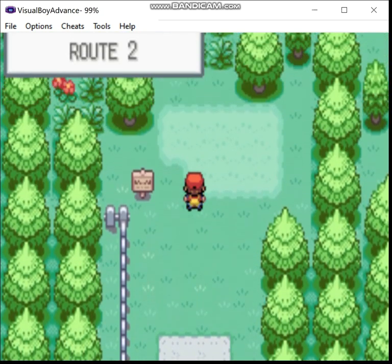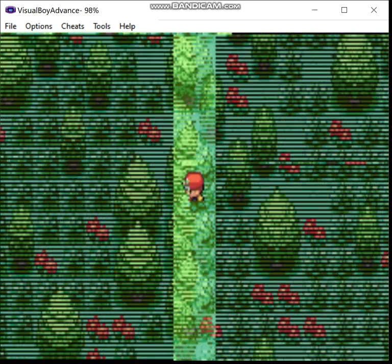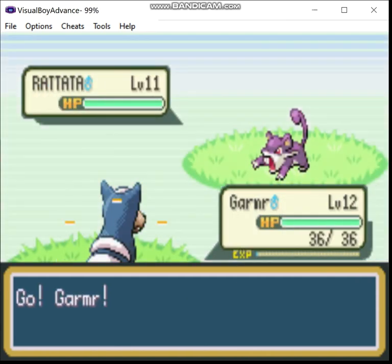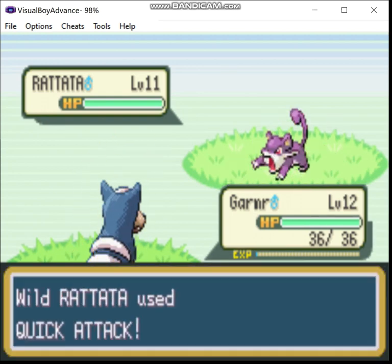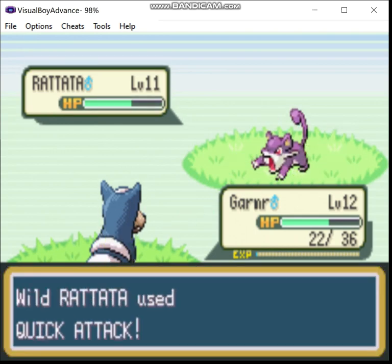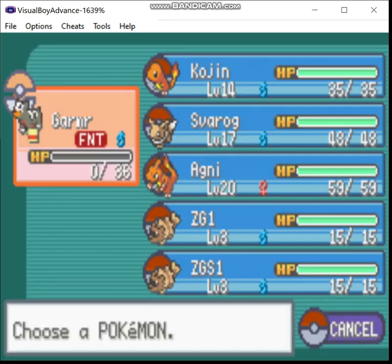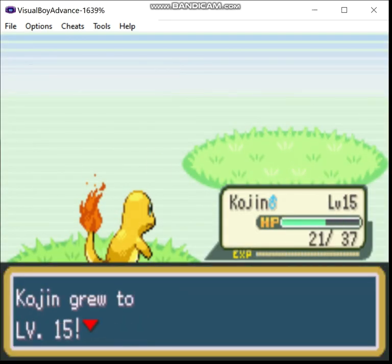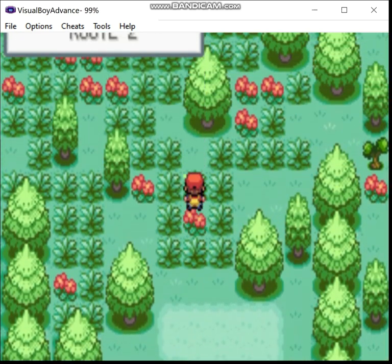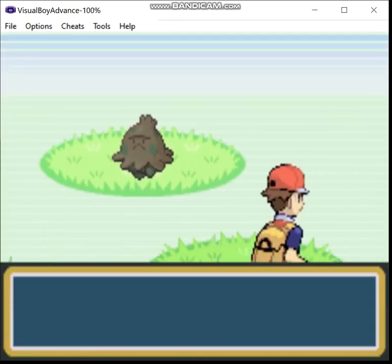The old man isn't here, so let's keep going. We're definitely going to need to do some more level grinding before we take on Brock, because his Pokémon are going to be in the high teens to around level 20, and he has a type advantage. Here's Viridian Forest, and it looks a lot more like an actual forest in how it's laid out — it's not a fixed maze, everything is spread out.